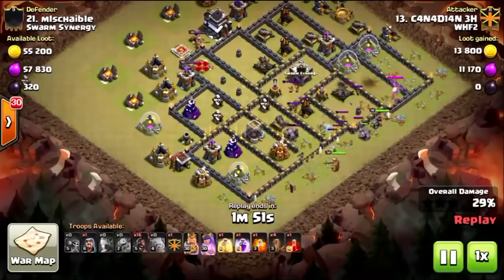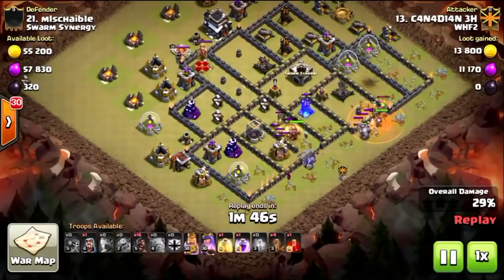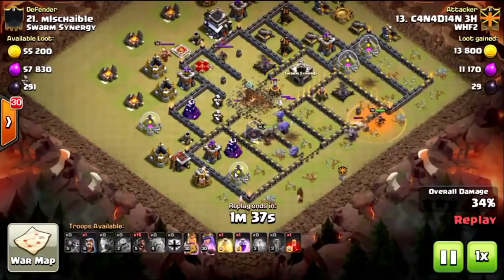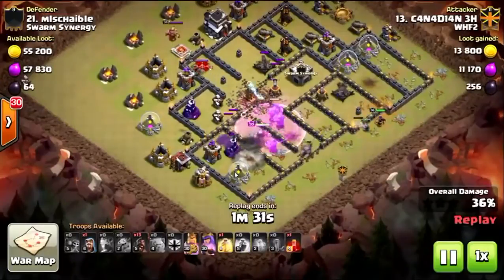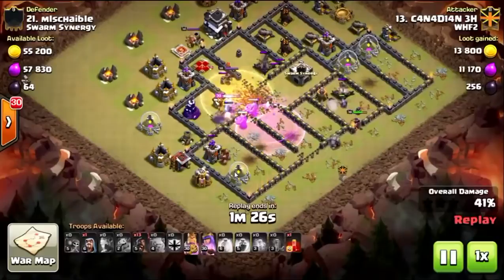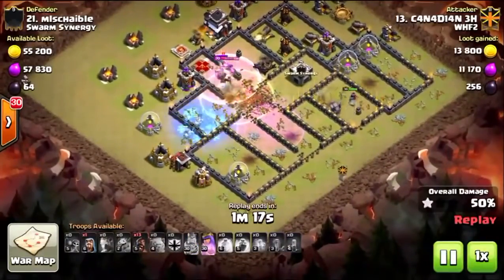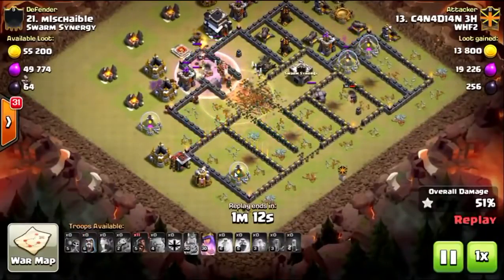The queen and golem start punching through the other compartment. They're fortunate that the king and bowlers get the Valkyries, because the bowlers will take them out really quickly. They quad-quake that core wide open. One golem tries a smarter path, comes back, and goes the right way anyway because that compartment is open. The queen starts taking out those defenses, and the bowlers and king are still making their way through the rest of the core. They take out the enemy queen.